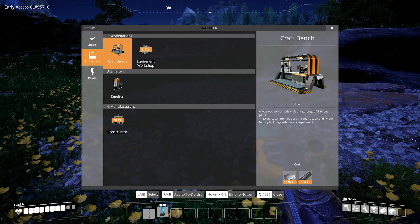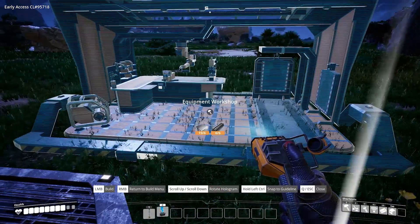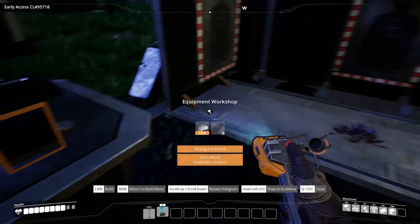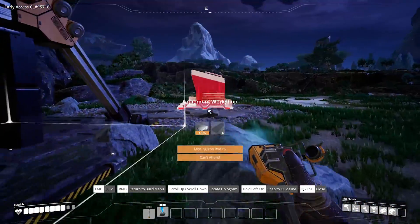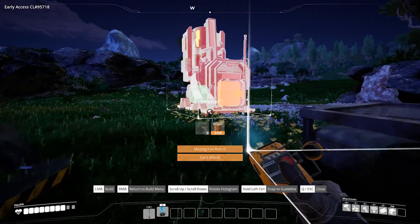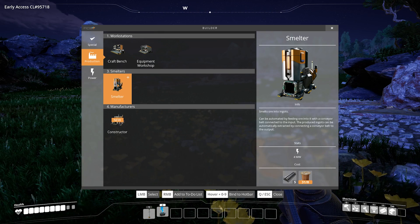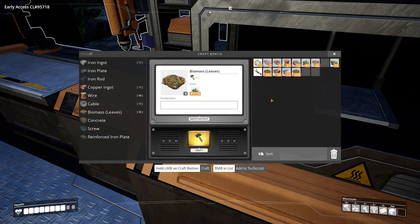A new craft bench — we've already got that. Equipment workshop. What is that — why have I got target practice? Smelter! Smelt it, dealt it. Can't afford it. What do we need for it — iron bars, and power as well. All right, we need some iron bars. There we go — iron bars.